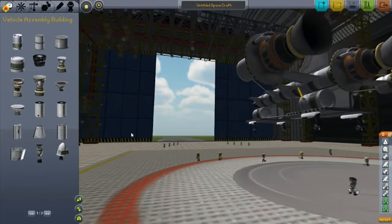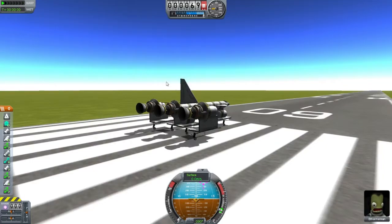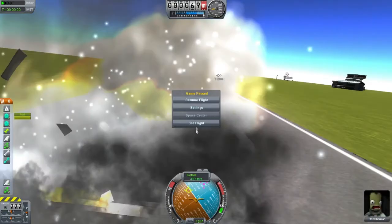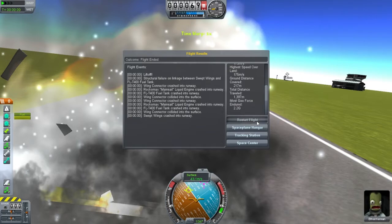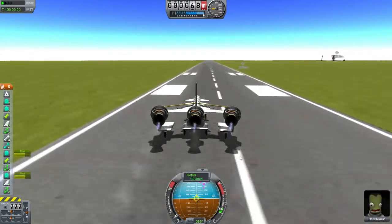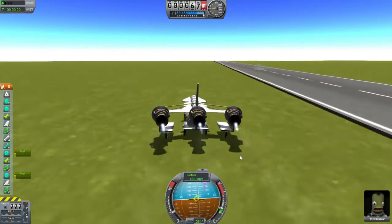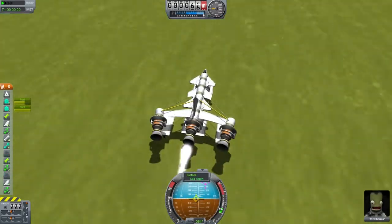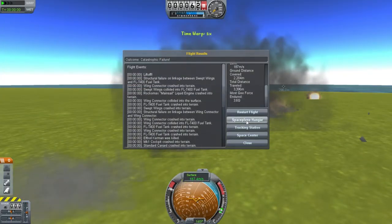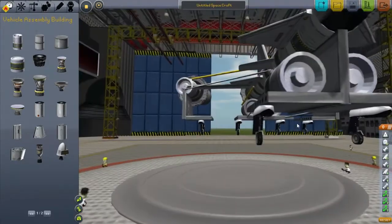Attempt 10, I believe — god knows. This has got shock absorbers now. All I need is to reach speed and it should be fine. Oh fuck. Learn from your mistakes — start slow. Oh, it worked! Take off. Oh, I ran out of fuel already. How on earth did I run out of fuel that quickly? I mean, it's not the design that's wrong. Surely it can't be.